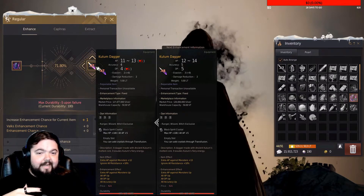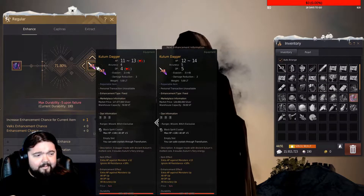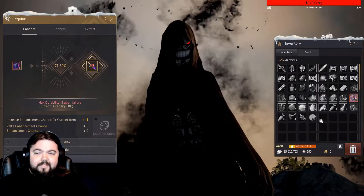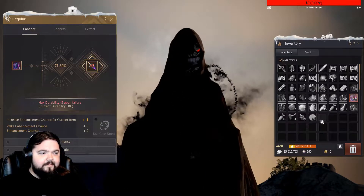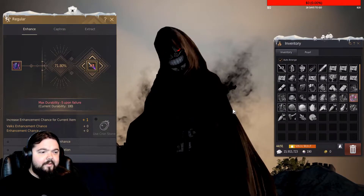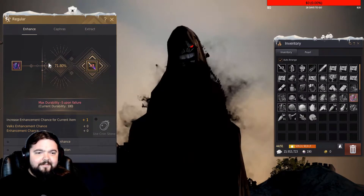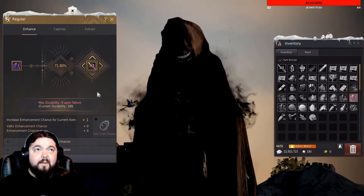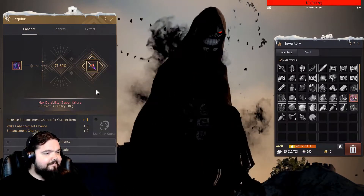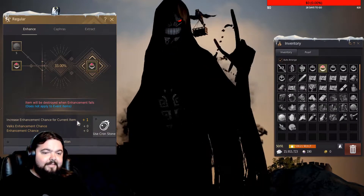In order to repair it you have to either smash in the same weapon, which gives it plus ten durability, but this weapon costs 126 million silver. I probably have like 200 to 300 million total right now. Or you have to use items called memory fragments, which give you one percent durability back per fragment. Those are about a million and a half silver each, so just failing a single enhancement here will cost me probably 12 million silver.